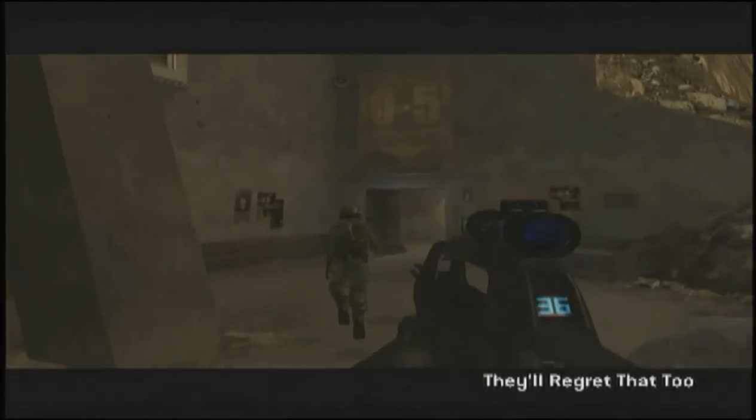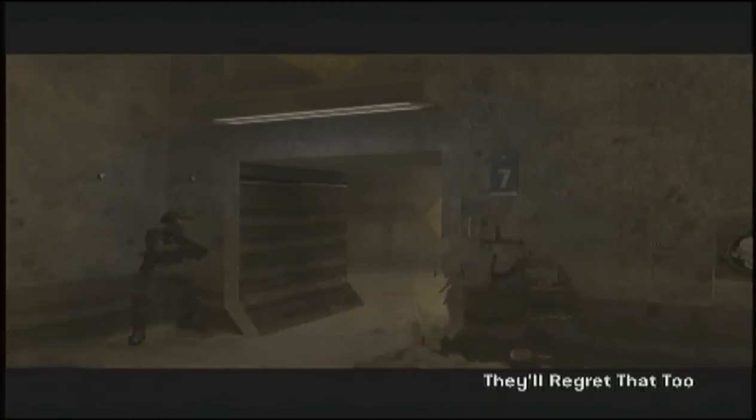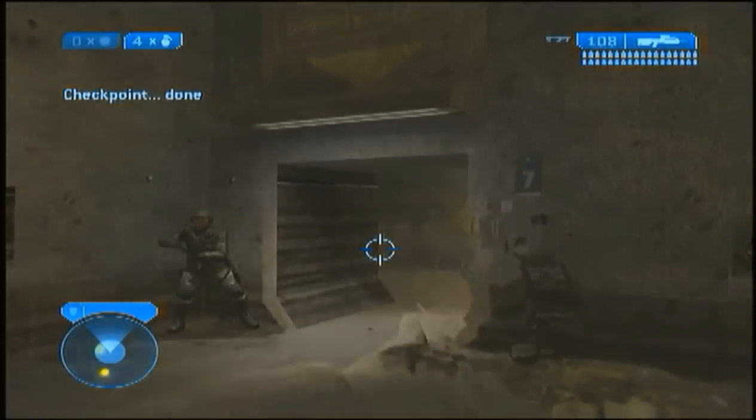Today we're going to be doing a trick in which you actually get the phantom to teleport a warthog into its carrying space, which it's obviously not supposed to do. What you need to do first is activate the MV skull.